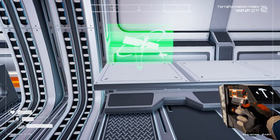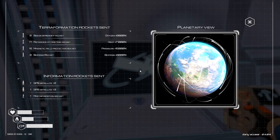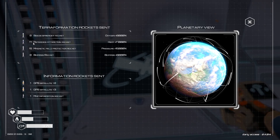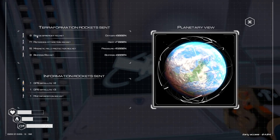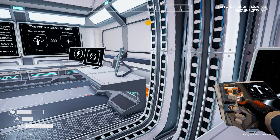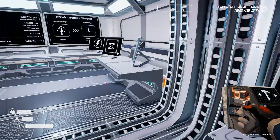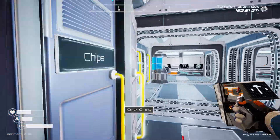We can get information about all the satellites I've launched. I launched a load of rockets to try and get the terraforming going - look at all these: 17 asteroid attraction rockets, 15 magnetic field protection, 8 biomass rockets, and 8 sea spreads. Wow - and that's just to get this far. You should see the terraforming index ticking over. You do tons of work to get to this point - it is hard. I'm running low on water and food, let me eat and drink.